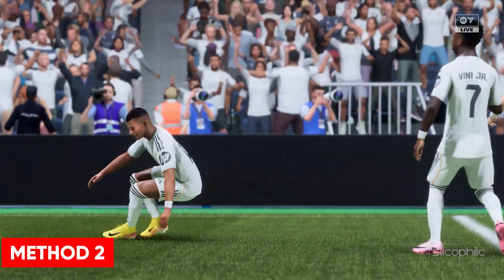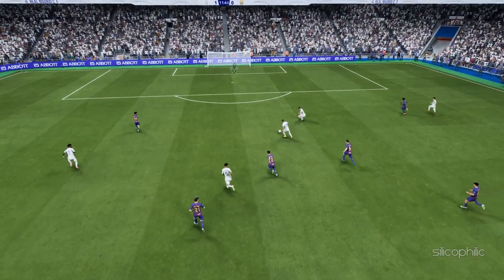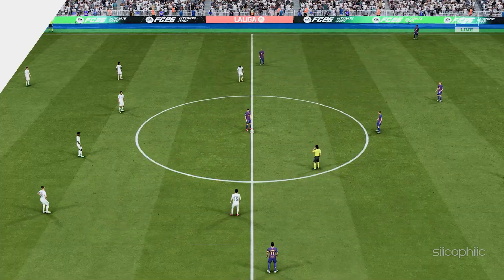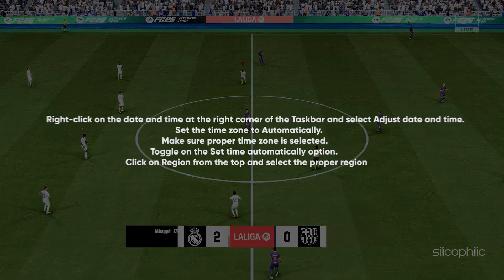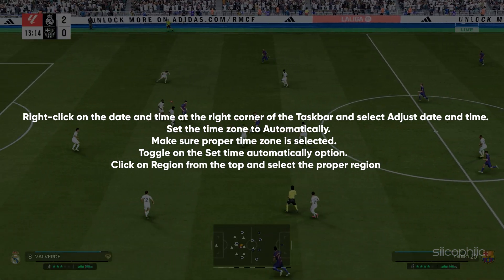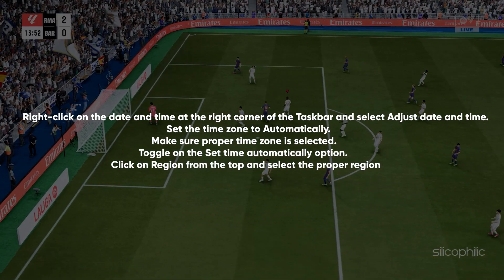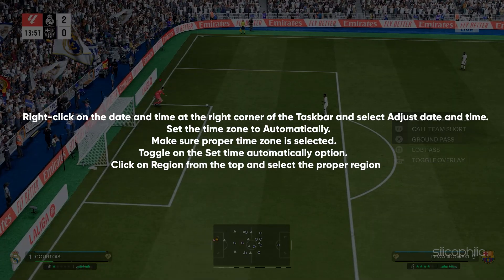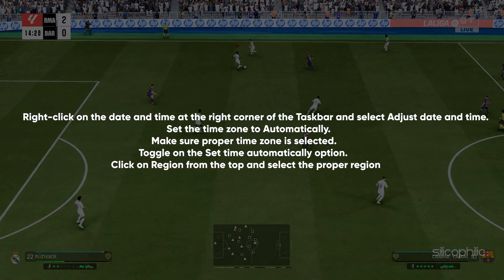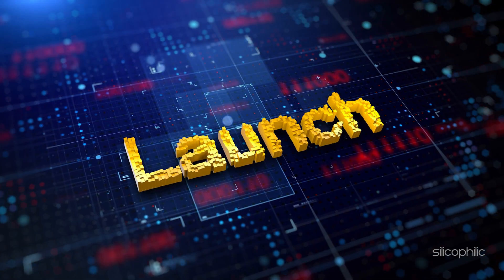Method 2: Check the date, time, and region on your PC. If these are not correct, you can have issues while playing the game. Right click on the date and time at the right corner of the taskbar and select adjust date and time. Select the time zone automatically, make sure the proper time zone is selected, and toggle on set time automatically. Click on region from the top and select the proper region, then try to launch the game and check.